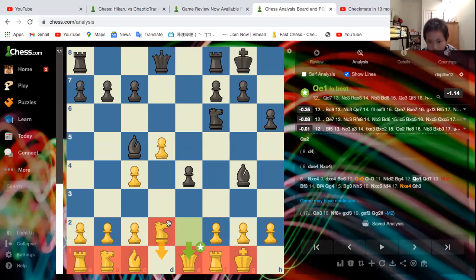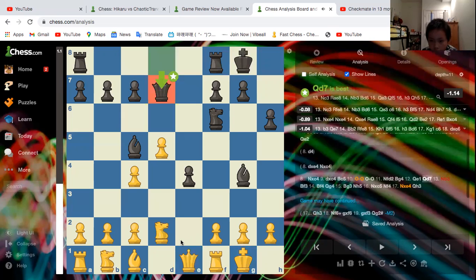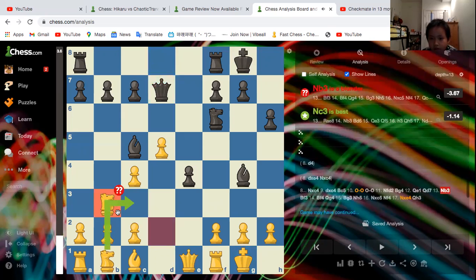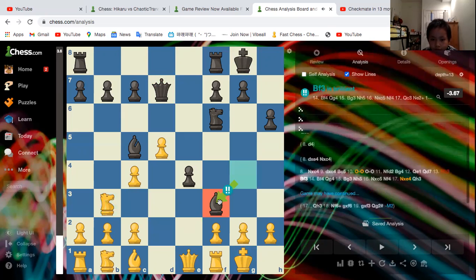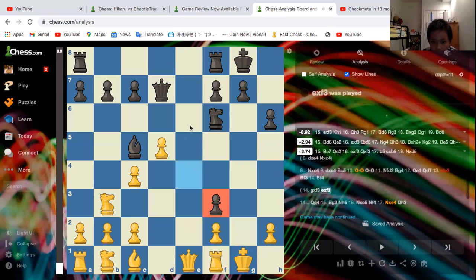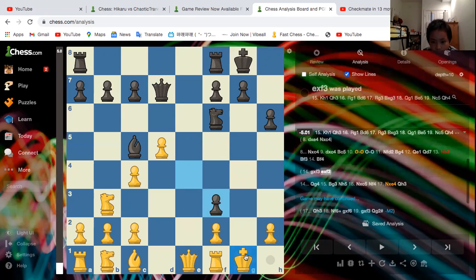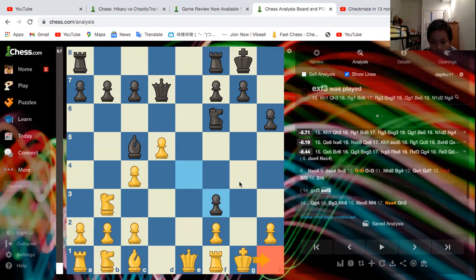Queen d7 happened, then Knight b3, and the first brilliant move starts: Bishop f3. Two of my pieces can be captured right now. If you take this, then e-takes, and your king is so unsafe. Queen g4 is a threat, and if King h1, we just go Queen h3.